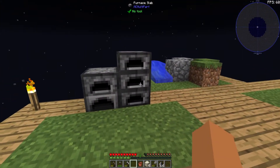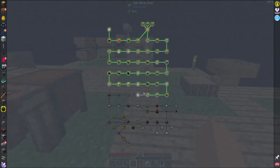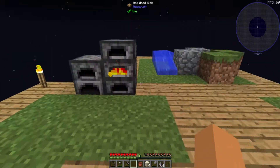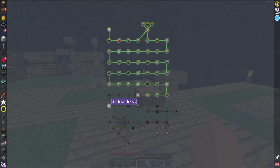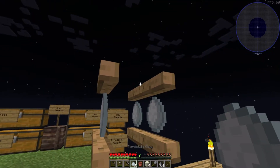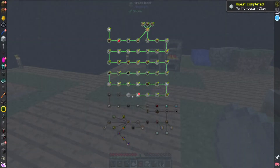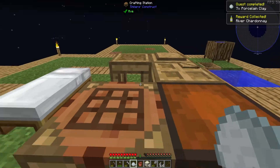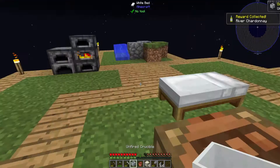We've got six, and that is what I needed. Go ahead and cook that up. We're going to finish the porcelain clay — so the whole reason for this is to turn it into an unfired crucible.